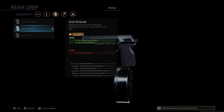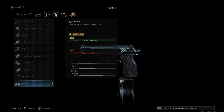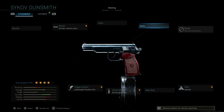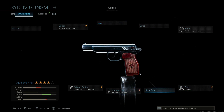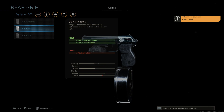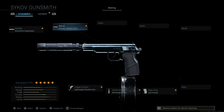I also went with the Vok Prizrak, which gives you ADS speed and sprint-to-fire speed but loses aiming stability. For the last attachment I went with Akimbo — the reason being you get 160 bullets with the pistol, which is going to be fun. If you don't want Akimbo, you could swap the rear grip for the 5mW laser for better accuracy, but if you're running Akimbo definitely consider a laser sight.